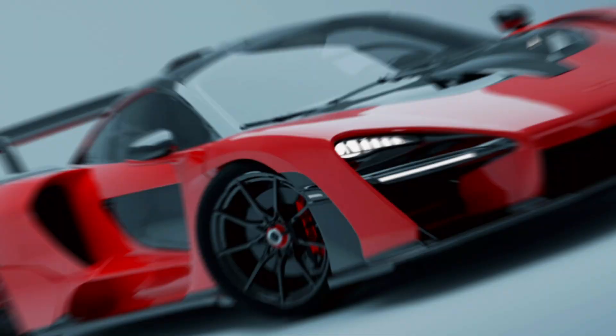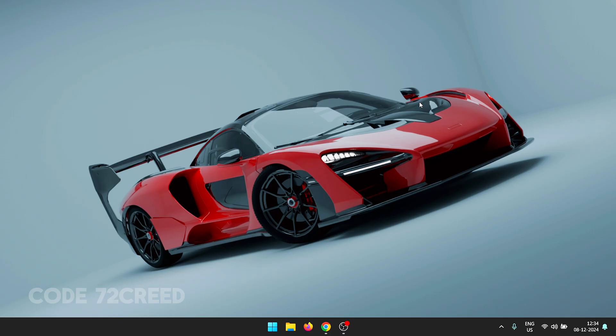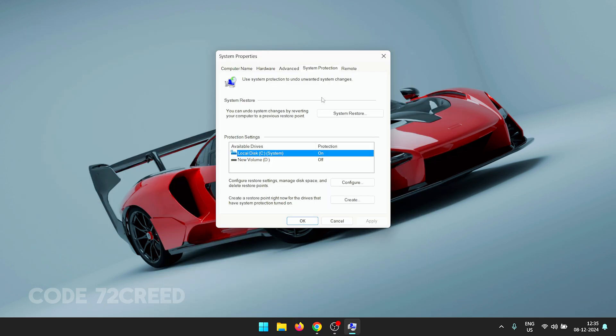Before we get started with the tweaks and optimizations, we need to create a restore point so that we can revert back to the default settings in case something doesn't work out. To do that, head to Start and search for 'Create a restore point'. Open it up and check if protection is turned on for your system drive.